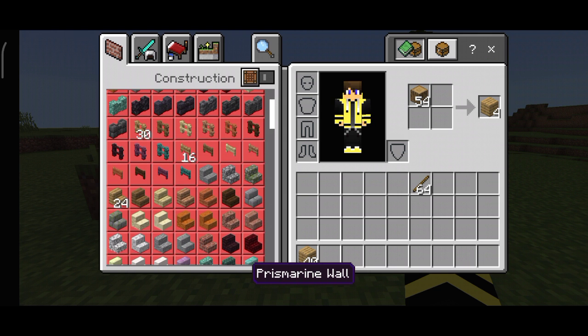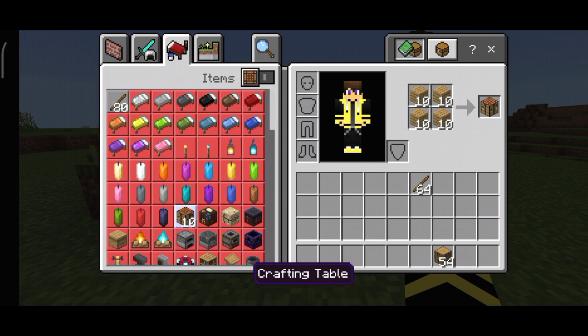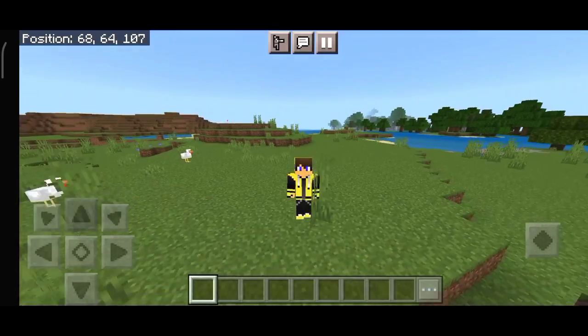I am going to craft something, and I will go directly to my inventory. There is no animation. You can see in the inventory — what is cool — and I can see here I am going to craft, and here you can see the crafting table.